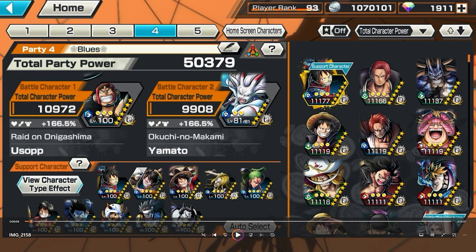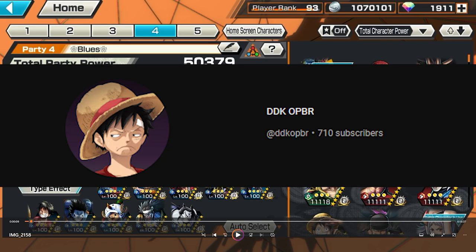Hello, what's up guys, this is OP Mamba. So in this video, we're going to be doing some level 100 boost to Onigashima Usopp gameplay provided by DDK. DDK does have his own channel, so there will be a link in the description. Check out his channel - he has really good tips and gameplays. He's a good player too. Shout out to him for giving that Usopp gameplay.